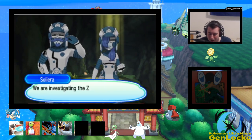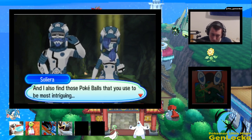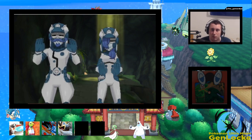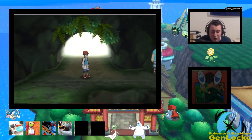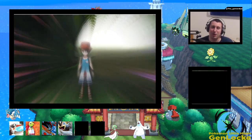What level does Trumbeak evolve? According to Bulbapedia, it evolves from Picopek starting at level 14 and evolves into Toucannon starting at level 28. So honestly, not that bad.